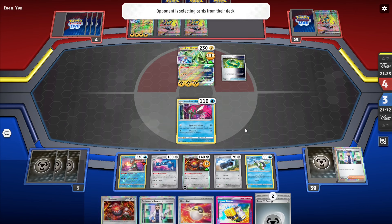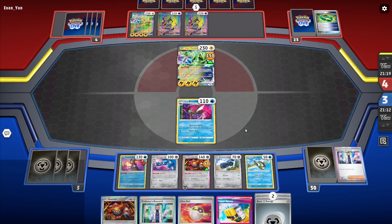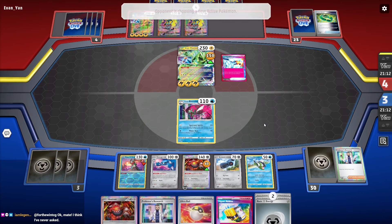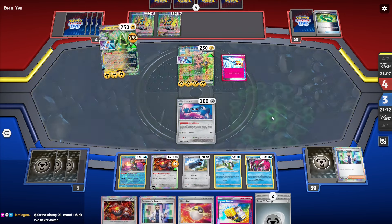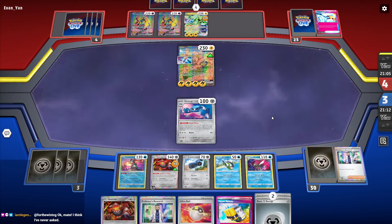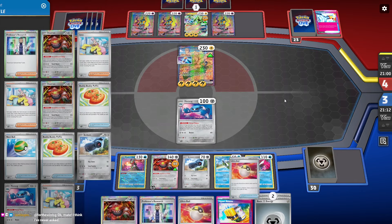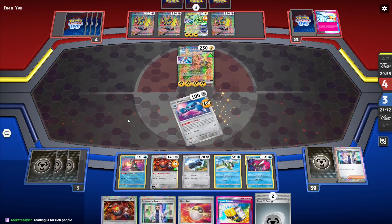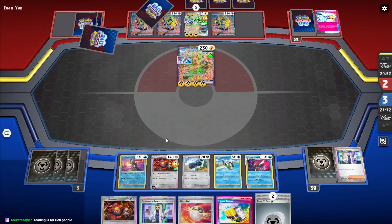Are they going to go for the knockout with Volt Cyclone to prevent my Greninja? I'm A-okay with that. If you want to keep Iron Thorns in the active to prevent my Greninja from discarding one... oh crap, don't go for Matang. They went for Matang.